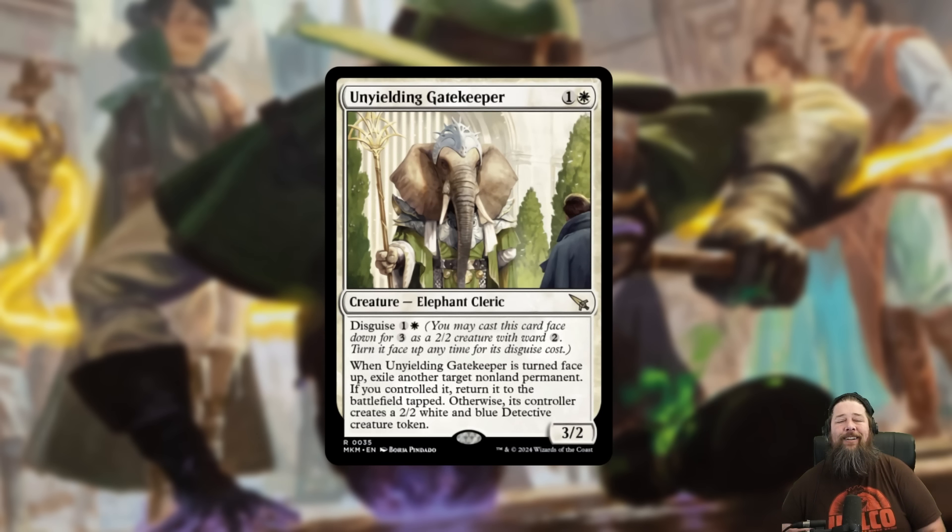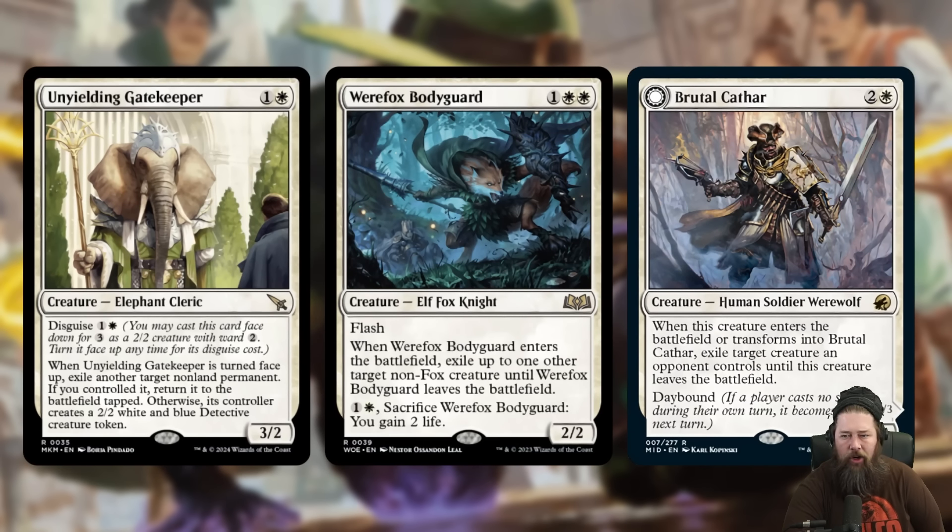We also got Unyielding Gatekeeper. I really love this card but I'm on the fence about just how playable it's going to be. It's a 2-mana 3/2 Elephant Cleric with Disguise 2, so you can cast it face down for 3 as a 2/2 with Ward 2 and flip it up for 2 mana. When it's flipped face up, you can exile another target non-land permanent. If you controlled it, return it to the battlefield tapped — so you can blink your own thing — and it hits any non-land permanent. So you can blink a Saga to reset it, or a Planeswalker for some reason. Or if it's not your thing, its controller creates a 2/2 white and blue Detective creature token.